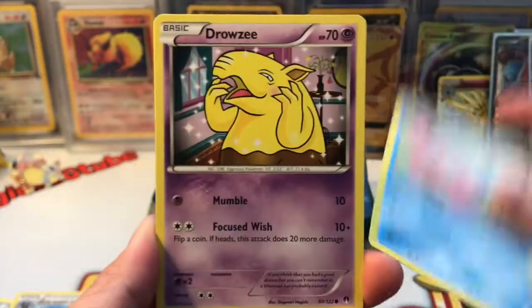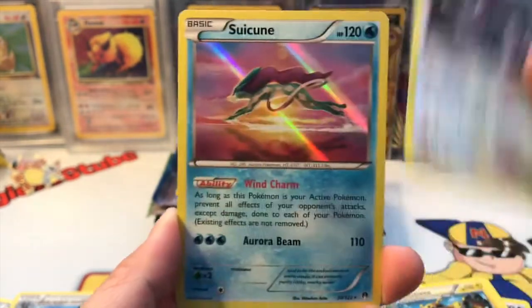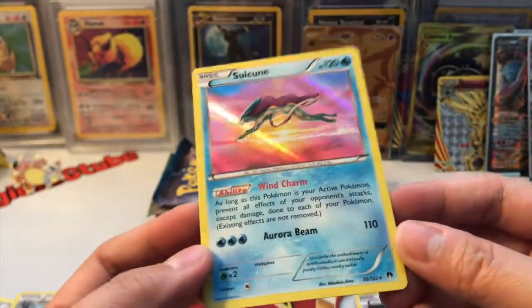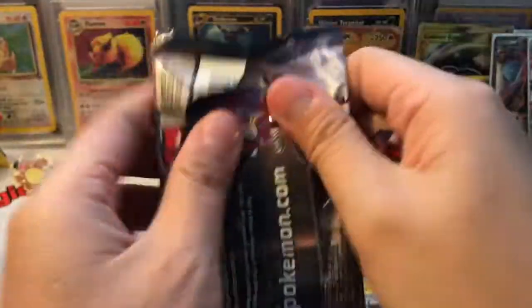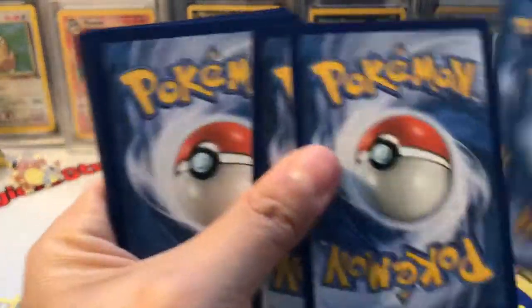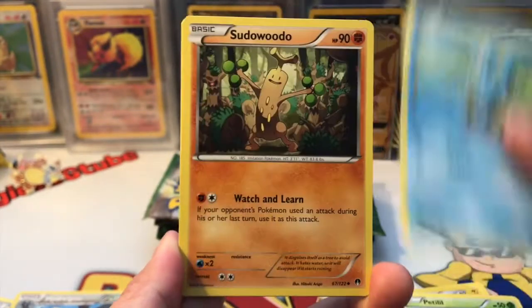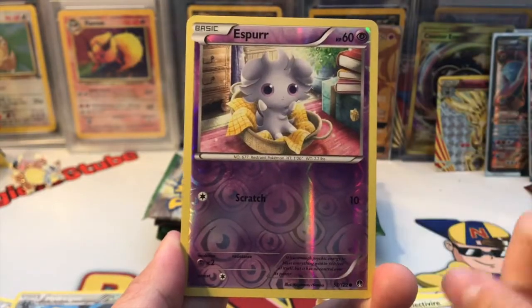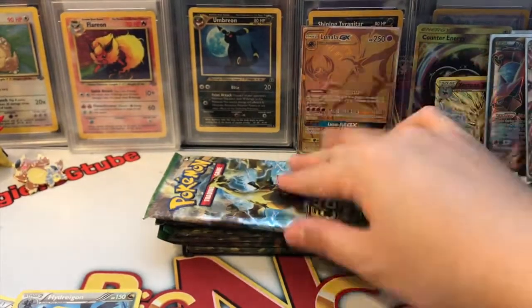Done with Breakthrough and Steam Siege — moving to our last few packs. Seven packs left: two Breakpoint and five Fates Collide. First Breakpoint pack: Clefairy, Slowpoke, Drowzee, Shellder, Kricketot, Purugly, Bayleef, Electivire, Glameon reverse, and a beautiful Sweetloon holo — definitely one of my favorite holographics from the set, gorgeous!